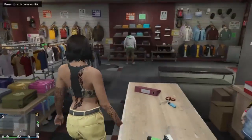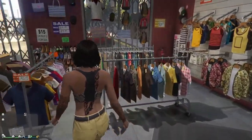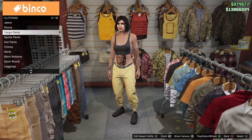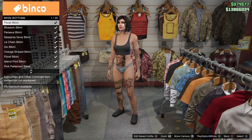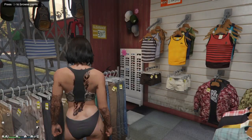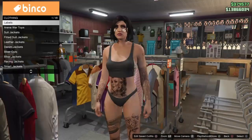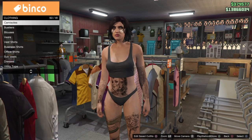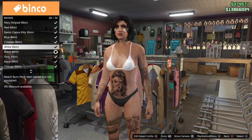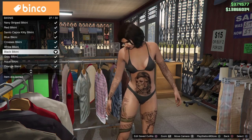Hello everyone, thank you for stopping by the channel. This video features the torso one non-component transfer merge glitch for tops. I'm going to show you how to create different styles of t-shirts with bottoms you cannot normally wear them with. The example showcased will be tucked t-shirts on the female character with bikini bottoms — you can also do this with panties, stockings, or literally any style of bottoms.